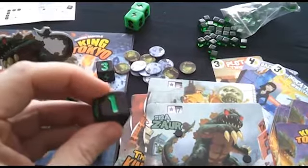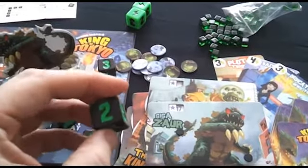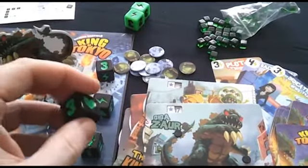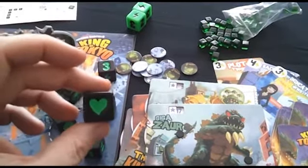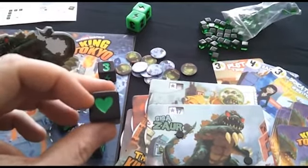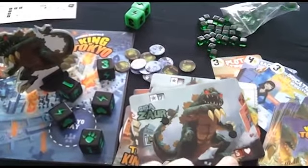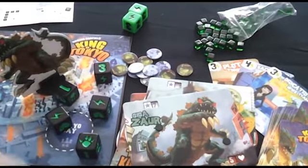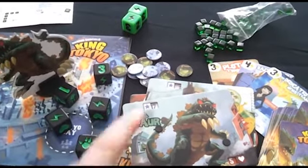If you roll three 1s you get 1 victory point, three 2s gives 2 victory points, and three 3s gives 3 victory points. Also on the dice are hearts — every heart you roll gives you a life back, unless you're the monster in Tokyo, in which case you can't use hearts.